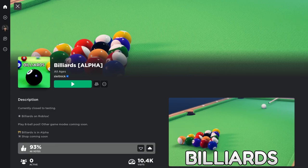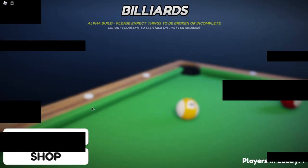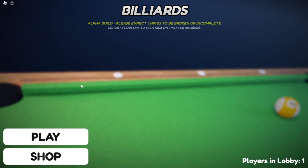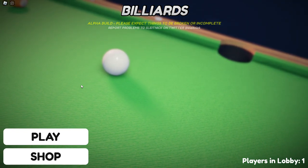I'm going to give a demo of Billiards. It's still in alpha, as it says right there, but let's just kind of jump into it. What's cool about this game — I'm a little biased, it's my own game — is that the matchmaking is done externally. I have a whole external server running that is managing the matchmaking, and I wrote all that myself as well.